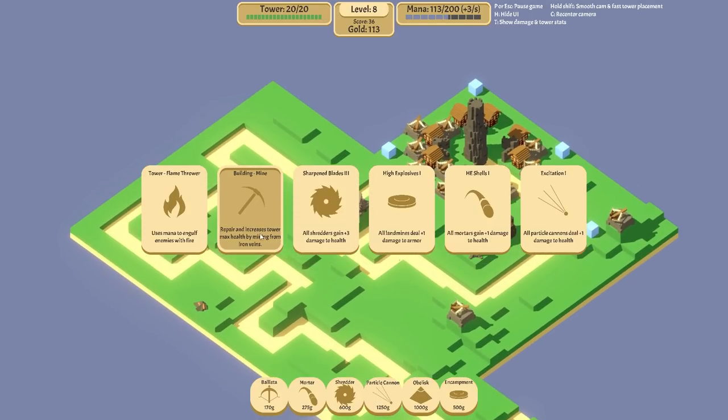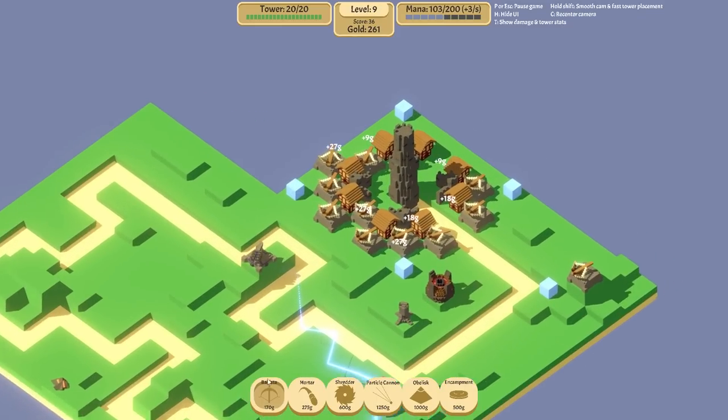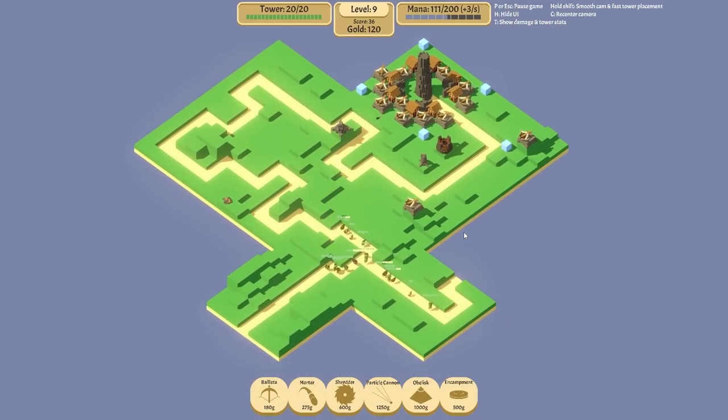They've only given us 200 gold because I didn't put them down early enough. I'm going to go for sharpened blades - all shredders gain plus three damage to health. There's not going to be that much room for more ballistas. We could probably get one, two, three more down by the houses and we need to find new houses.